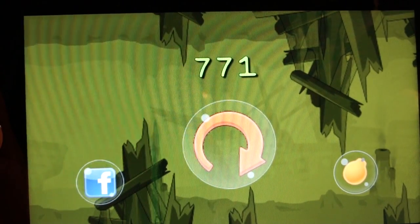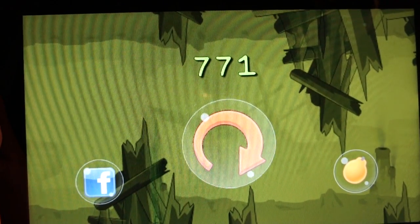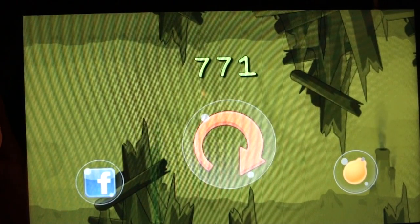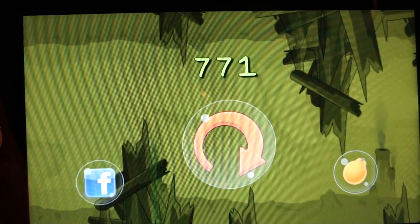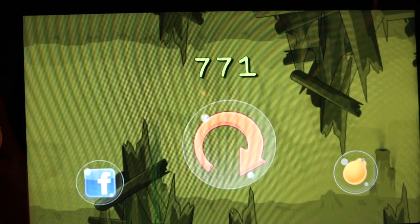And that is essentially Deep Trip in a nutshell. You can go to Papaya after you've lost, you can post your score on Facebook with the Facebook social network button, or you can play again.